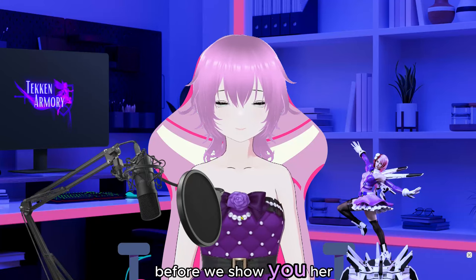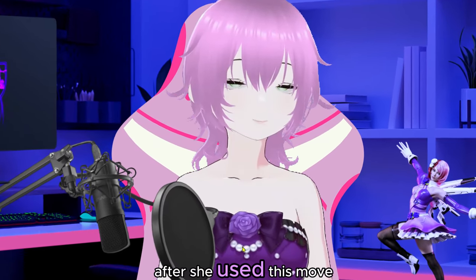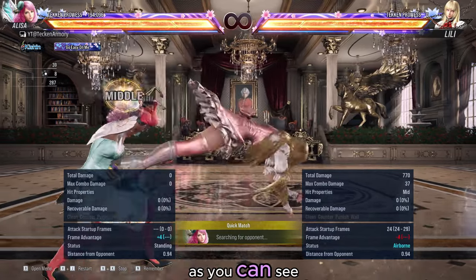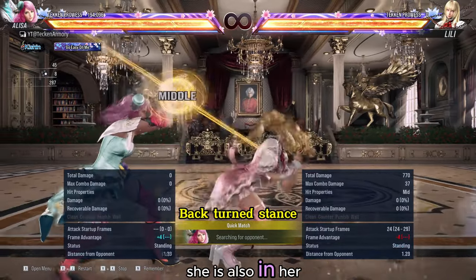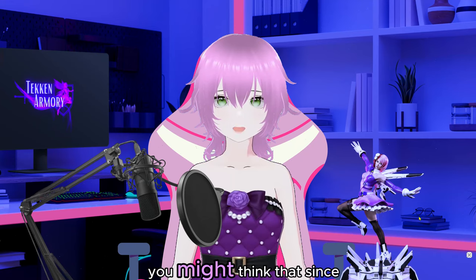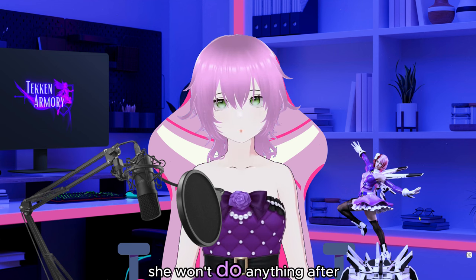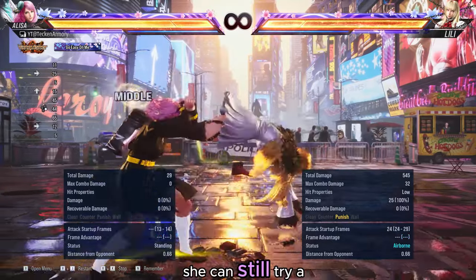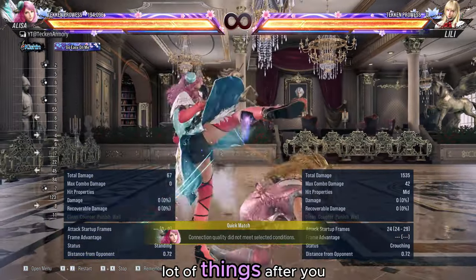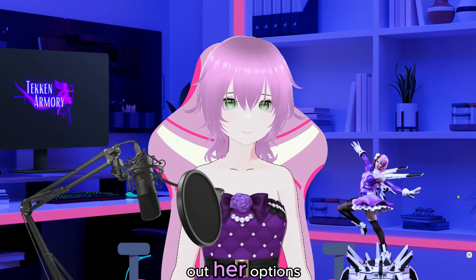Before we show you her options, we need to know what the frame data is after she uses this move. As you can see, she is on minus 4. She is also in her back-turned stance. You might think that since Lily is minus 4, she won't do anything after you blocked it — but that is incorrect. She can still try a lot of things after you blocked it. Without further ado, let's check out her options.